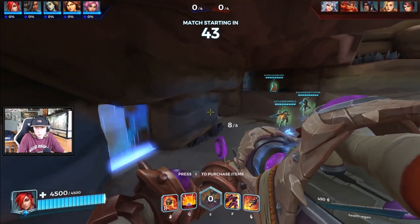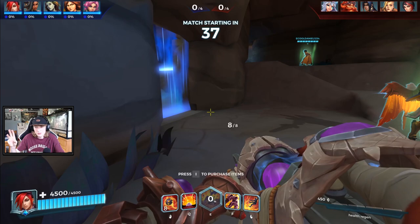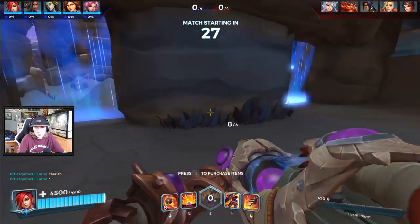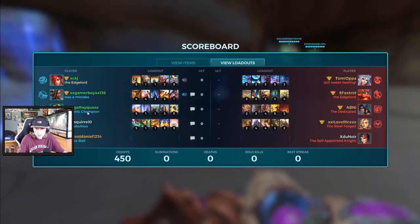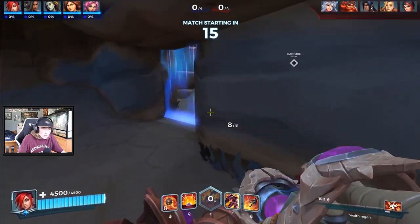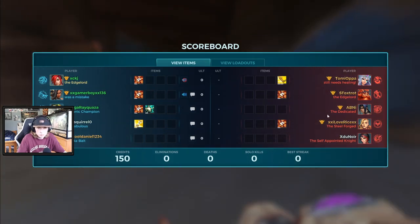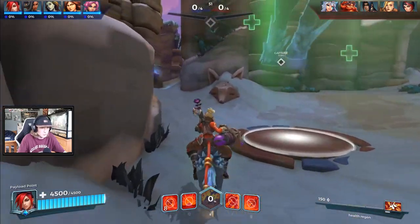Alright guys, sorry if there's a lot of noise in the background — my AC is broken in my house, so I have both windows open and I live on a main road. Sorry about that. So we're playing Ashe right now. We got Battering Ram, we got the loadout that we already looked at, and now we're going to be buying a Cauterize. We have a ranked comp with Inara, Furia, and Maeve — looking pretty good. They've got a decent comp as well, so it should be a fun, interesting game going on right now.